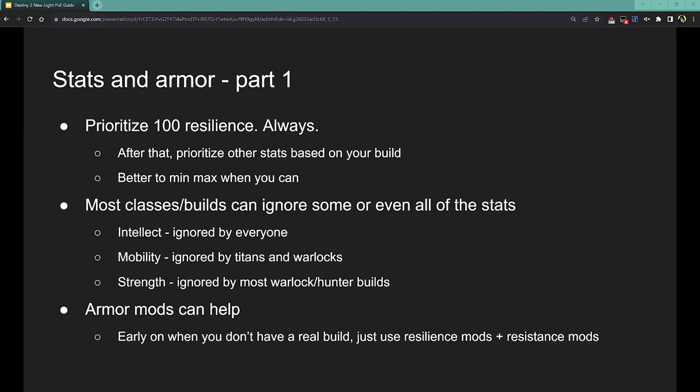When it comes to stats, it's better to min-max things. Having average stats across the board is worse than having 100 in two stats and 80 or 90 in a third. If you can control your stat allocation, you want to prioritize a few stats over getting all of them kind of high. Also, most builds and classes can ignore some stats. There are only six, and like half of them don't matter. Intellect — everyone ignores it in PvE. Every class can get their super by just doing damage, through armor mods, Orbs of Power, and a good build. So intellect on armor is just not worth it ever.